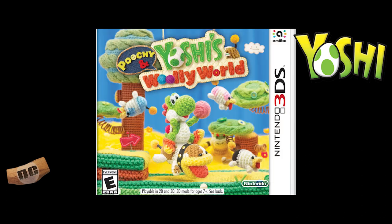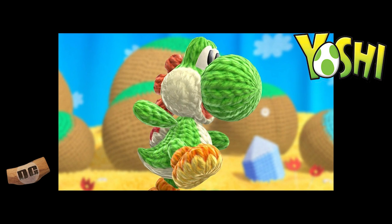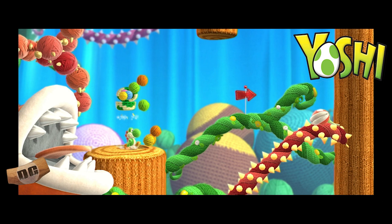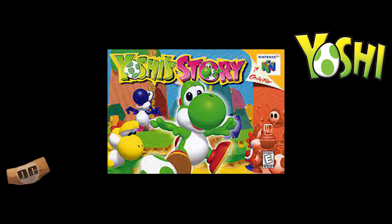Number three: Yoshi's Woolly World, released for the Wii U in 2015. It was also on the 3DS as Poochy and Yoshi's Woolly World. Wii U underrated gem. Yoshi's Woolly World is a beautiful and inventive game that sees Yoshi navigating through levels made entirely out of yarn and fabric. The game includes a variety of unique mechanics, such as the ability to unravel parts of the environment and transform Yoshi into different forms.